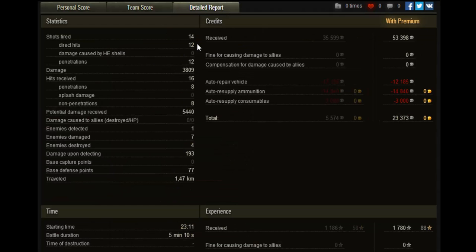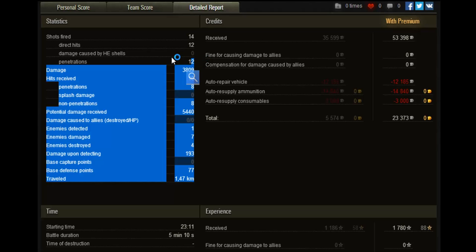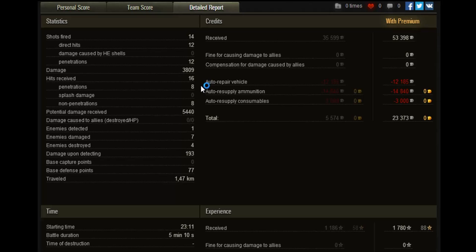If we quickly check out the detailed report, we can see we fired 14 shots of which 12 hit and all 12 penetrated. Remember this was a nearly entirely tier 9 game, so that's a really really good rate. We dealt out nearly 4,000 damage, received 16 hits of which only 8 penetrated and 8 didn't. We received 5,440 potential damage, detected one enemy, damaged seven, destroyed four of which four wound the cap circle, and we got 200 assistance damage.